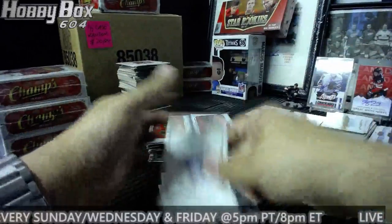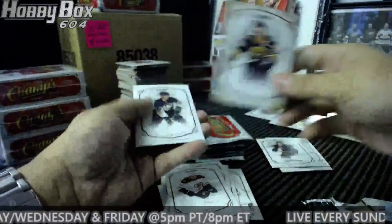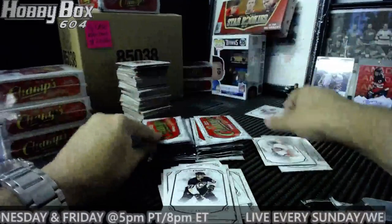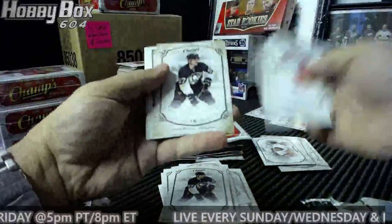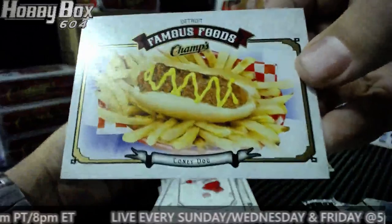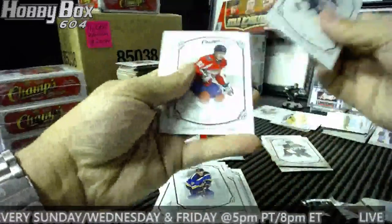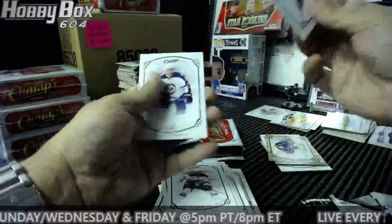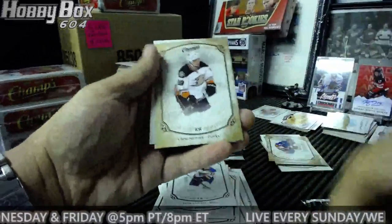Rookie Brock McGinn for the Hurricanes. Gold for the Bruins and another Atanasio rookie for the Red Wings. David Perron gold for the Penguins, and look at that — Coney Hot Dog for the Detroit Red Wings! Man, that looks good. Anders Lee gold for the Islanders. Chris Stewart gold for the Ducks. Flathead catfish. Thomas Plekanec gold for the Habs and common carp. Rookie Jacob de la Rose.